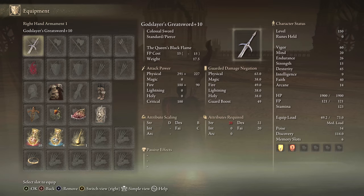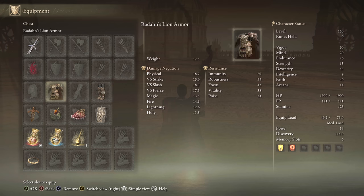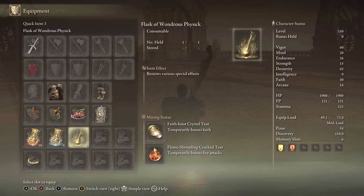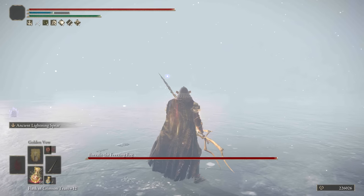For equipment, we have the God Slayer's Greatsword plus 10, any seal will do. We hit 51 Poise, Ritual Swords Talisman, Fire Scorpion Charm, Shard of Alexander, Dragon Crest Greatshield Talisman, then we have the Fire tier and the Faith tier. For stats, this one is very split between Dexterity and Faith. With the Faith tier, we're hitting 45 Dexterity, 50 Faith, and 60 Vigor. You don't need the 14 points of Arcane, so you can put those points back into Faith and Dexterity preferably.